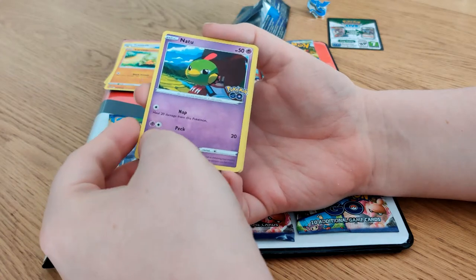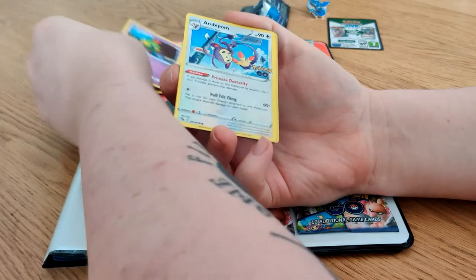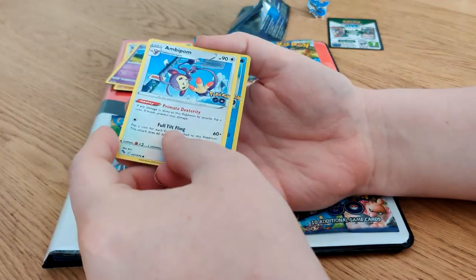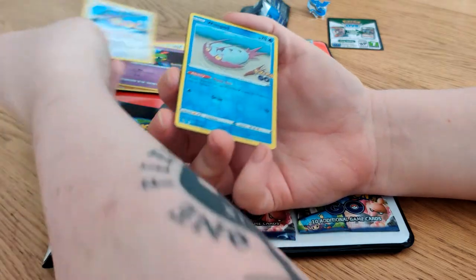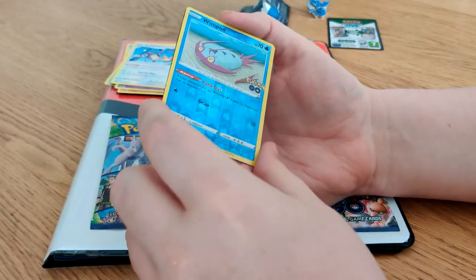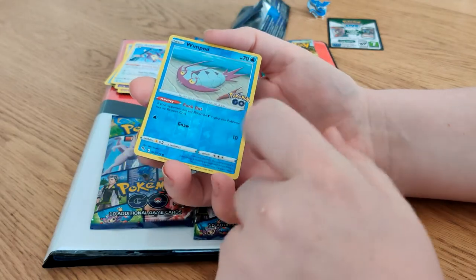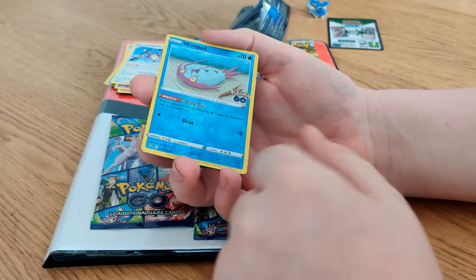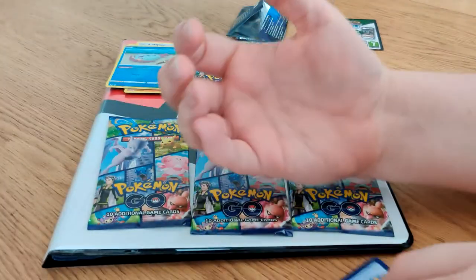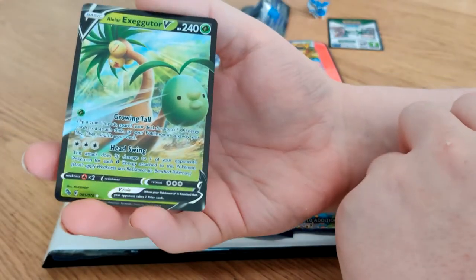Natu — that's a nice artwork there. Amberpom, which again you won't recognise. No, I don't. This is after your time. Wimpod — ooh, it's a reverse holo. The artwork isn't shiny but the card is. And Alolan Exeggutor V. We're already starting off well here.